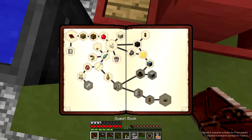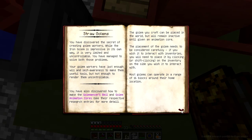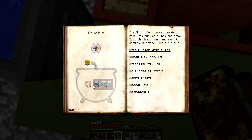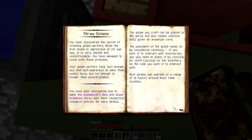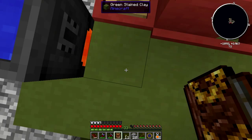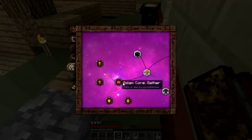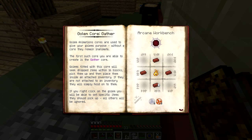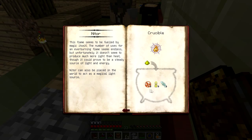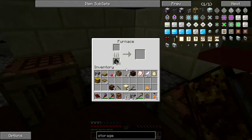To make a straw golem I need a hay bale, four Humanus - that's four rotten flesh - four Motus - four trap doors - and then four soul sand. I also need to make a basic core. I need Nitor as well, so I'm going to need candles and coal and glowstone. I'm just going to grab some coal out of the furnace.